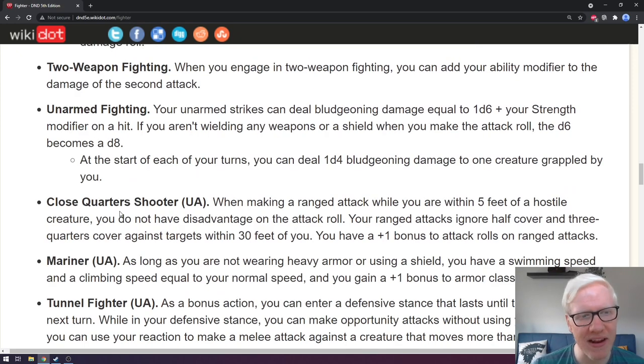Lastly, we have unarmed fighting. Your unarmed strikes can deal bludgeoning damage equal to 1d6 plus your strength modifier on a hit. If you aren't wielding any weapons or a shield when you make the attack roll, the d6 becomes a d8. At the start of each of your turns, you can deal 1d4 bludgeoning damage to one creature grappled by you. This has great flavor — it gives you a peek at what a monk feels like and emphasizes a brawler aspect of the fighter.